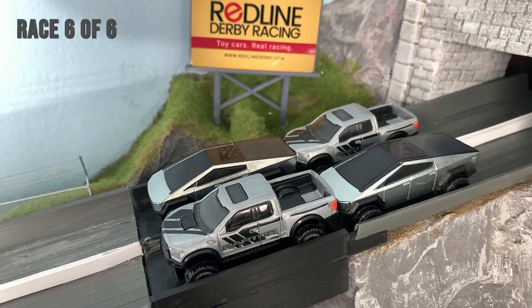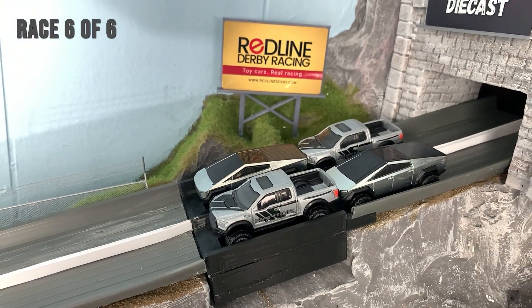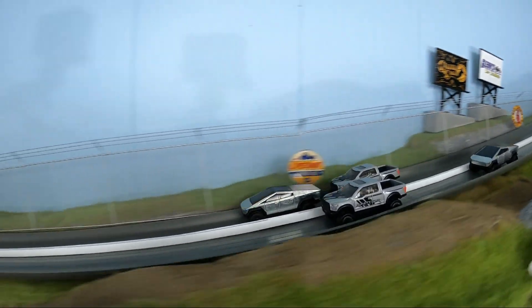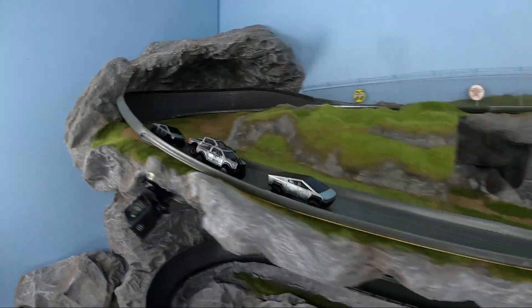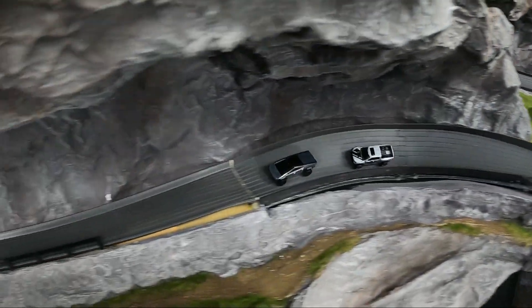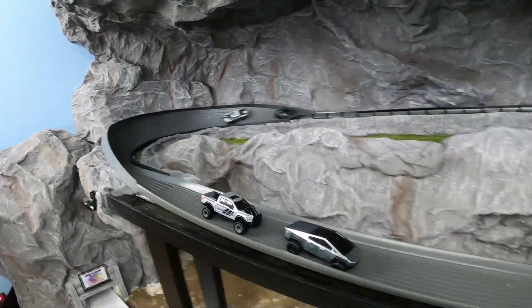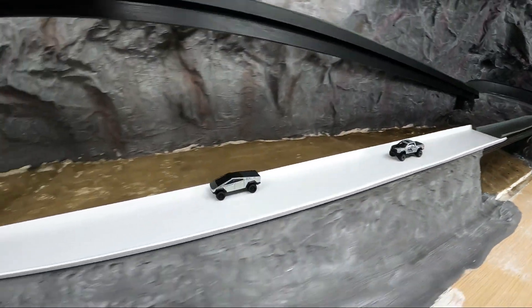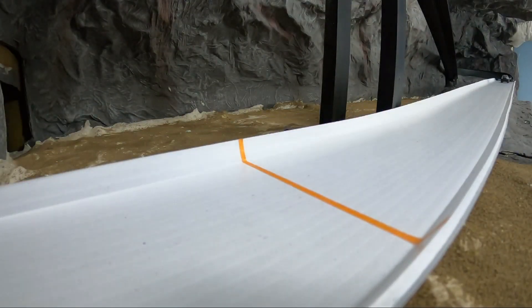Here we go, race six! This time Ford gets the inside lane with both castings in the front and the back. Tesla makes easy work to get out front first, and the back Ford cruises past his teammate as well. Ford looks on the inside but Tesla blocks — and that is it folks, Tesla cruises to a win!